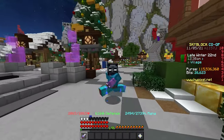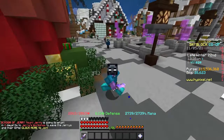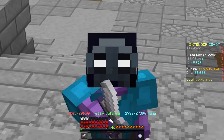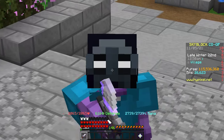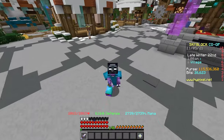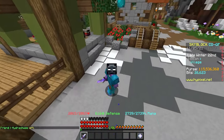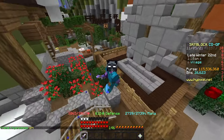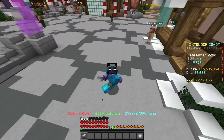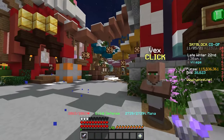Welcome back to today's video on Hypixel Skyblock. I'm going to be showing you some of the best and most insane current flips you can do right now to make a ton of coins. If you're new here, make sure to leave a like and subscribe. We're doing a 1 million coin giveaway — just comment your IGN and the secret code word hidden in this video. Watch all the way through and we'll jump straight into it.